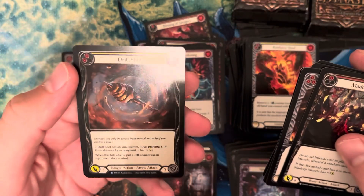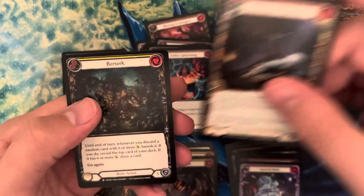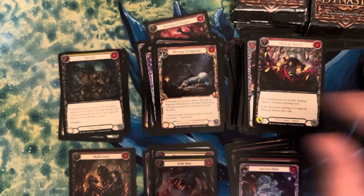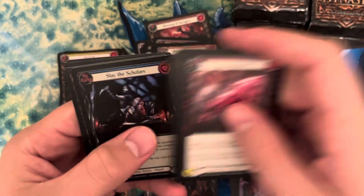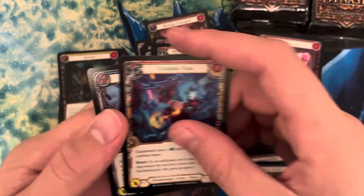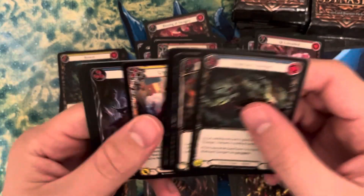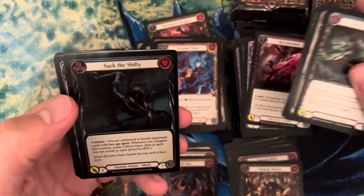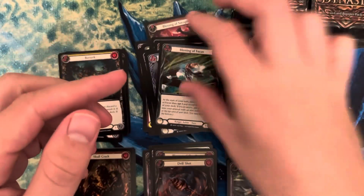We have a rainbow foil Drill Shot, Blessing of Ingenuity, and Berserk — which is a majestic. We have a Slay the Scholars foil and a Madcap Muscle foil, Scramble Pulse and Deathly Duet. We got about nine or ten packs left — just ripping right through them. Our commons include Sack the Shifty rainbow foil and Aether Slash rainbow foil, Blessing of Focus and Blessing of Aether.